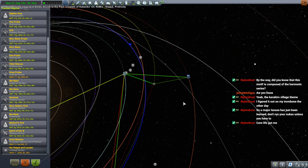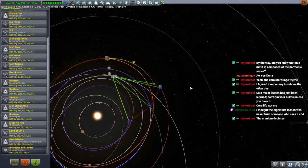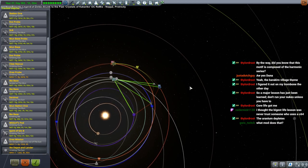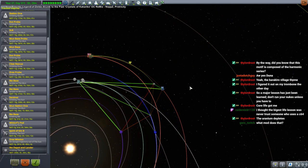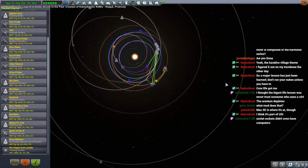Don't run your nukes unless you have to. Core life got you — uranium depletes. What mod does that? Is that part of the USI package or something? Oh, you've got USI — okay. I don't think there's any point trying to look at Dres or anything until we get more science.